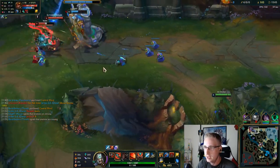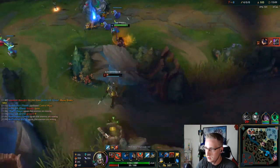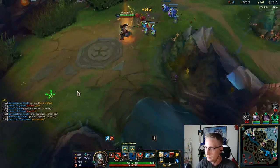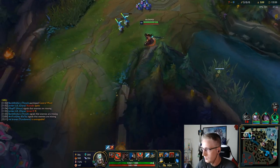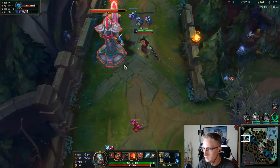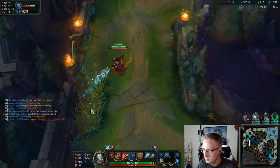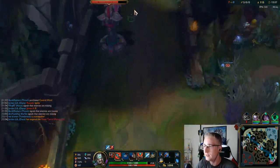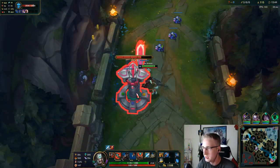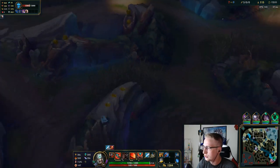I think we get here in time to counter this. Rumble backed all the way off. Let's go ahead and take plates. He has Phase Rush to counter Nasus's Wither — I didn't even pay attention to that the first two times I killed him, maybe he just didn't proc it. Either way, I'm going to take a couple of plates, and then I have my whole jungle to full clear.